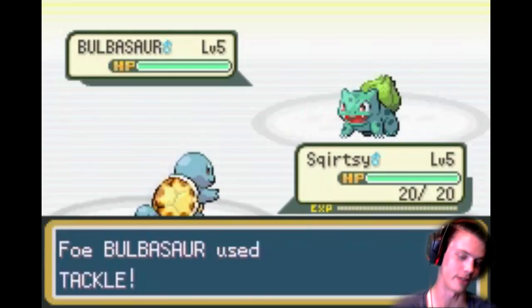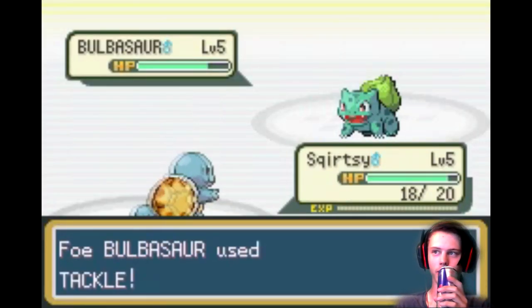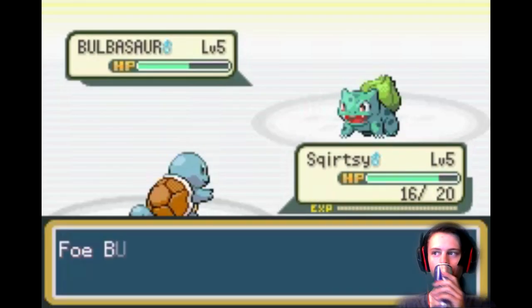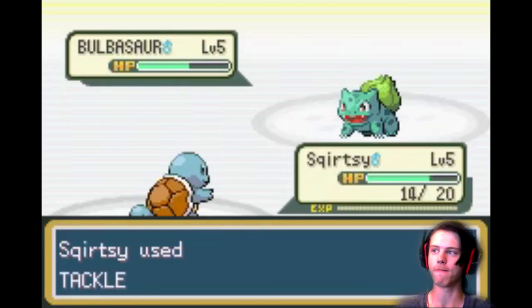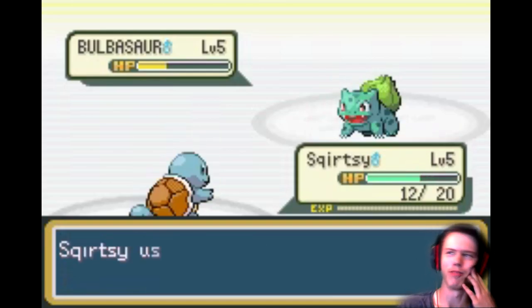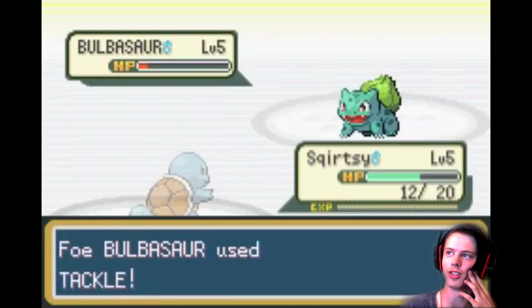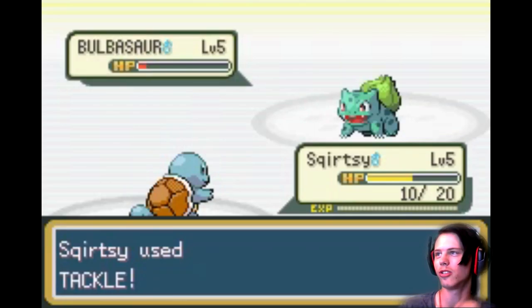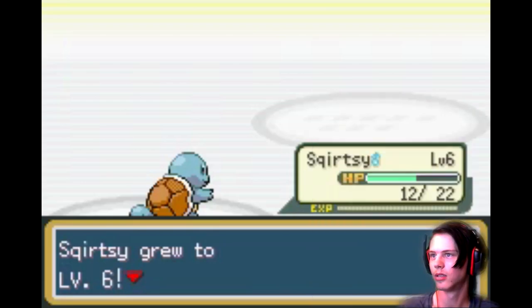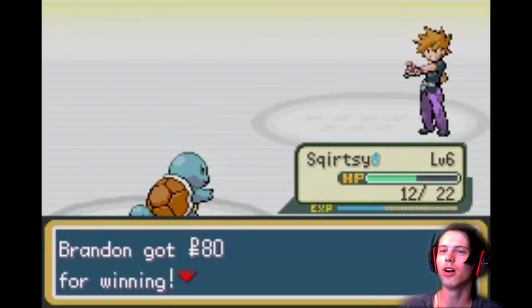I can't do shit otherwise. Alright, I'm gonna take a drink of my Red Bull. I don't know if I'm gonna win. I mean, duh — of course I'm gonna fucking win. I wonder who's gonna win — probably the main character, cause fucking computers are dumbasses. Yay, Squirtzy! Use Tackle! Levels, bruh! He picked the wrong one! Yeah, just wait a little while. Did I get my Pokedex yet, bitch?